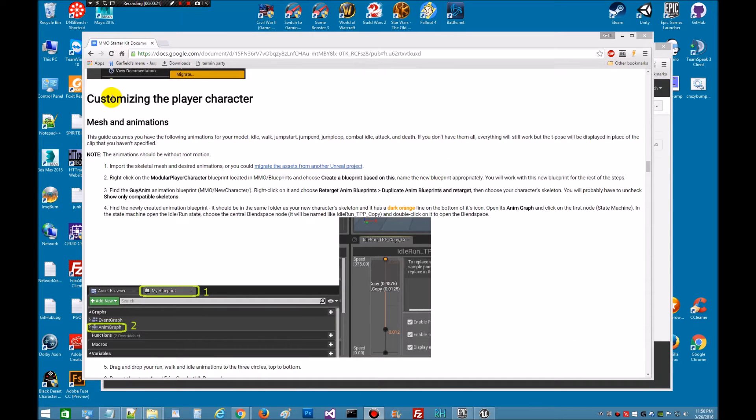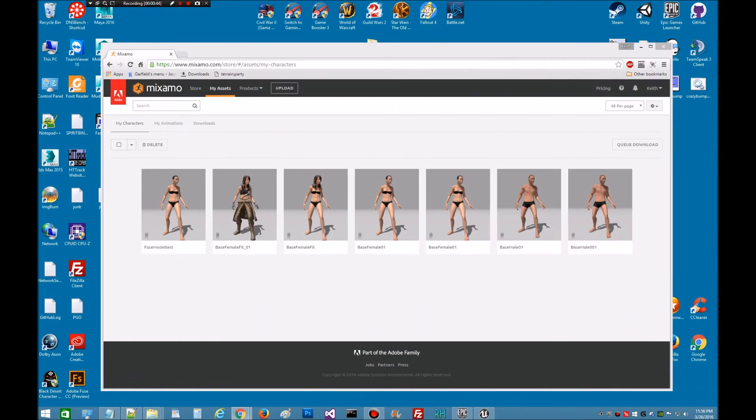What I decided to do is go ahead and do some customizing the player. This is in the documents — I'll put a link down there so you can follow along. So what we're going to do is import some animations and a skeleton mesh, then go through all the rigging and get it set up. I posted it on the forums, but if you haven't been to Mixamo, you can go up and build some characters, get some animations, and download them. It's actually pretty cool.